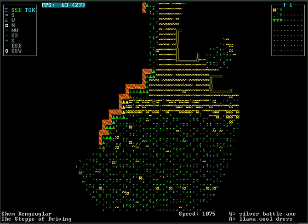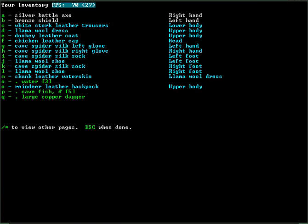Wait, what do we even have? We have a silver battle axe. Silver? Really? Silver is pretty much the worst material we could've gotten for our starting weapon. So yeah, this is going to go poorly I think. We have no armor, just a shield. This is not gonna end well.